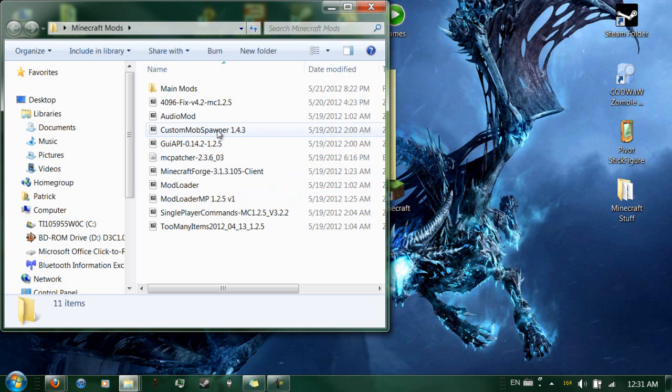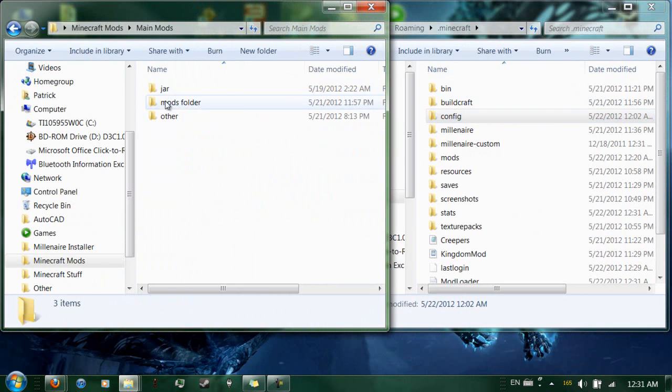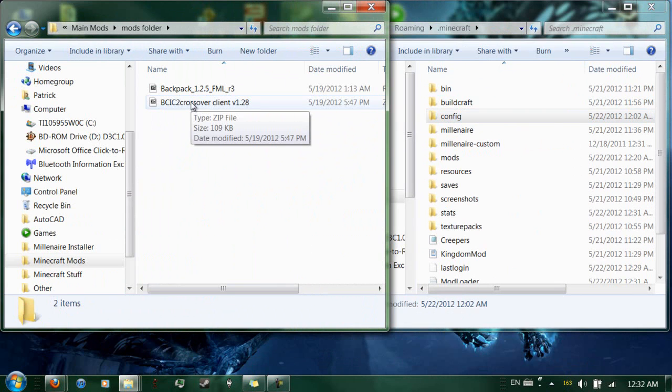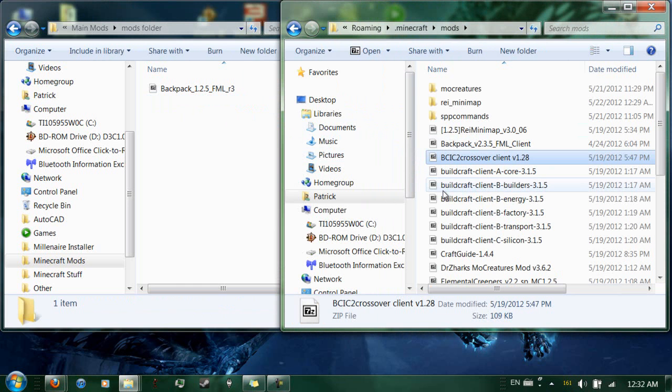Minecraft mods. I already know these are going to conflict with each other before I install it because it always does. You go into the mods folder, now main mods, mods. To install the crossover — this allows you to use some Industrial Craft batteries with Build Craft to power engines. I just wanted something like that because Industrial Craft has some power stuff. So what you do, you just go into the mods folder and drag and drop. That easy.